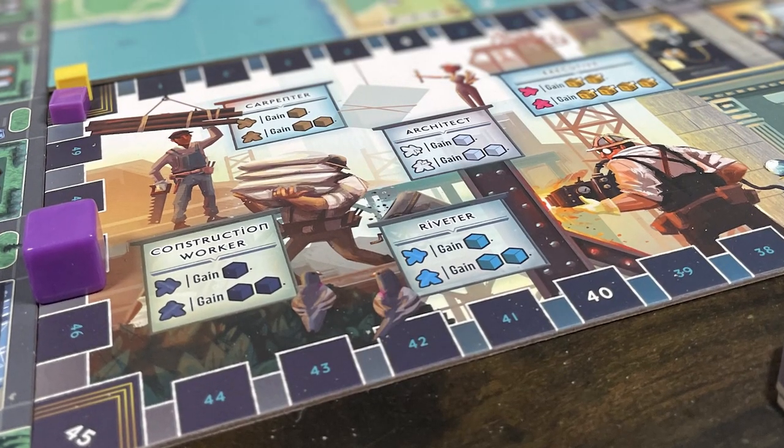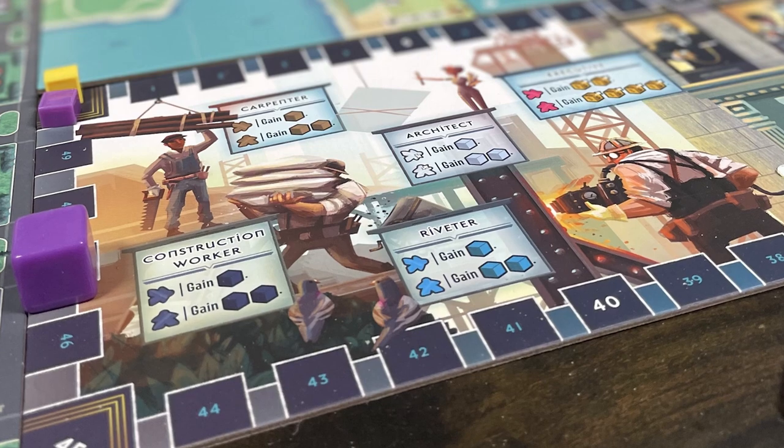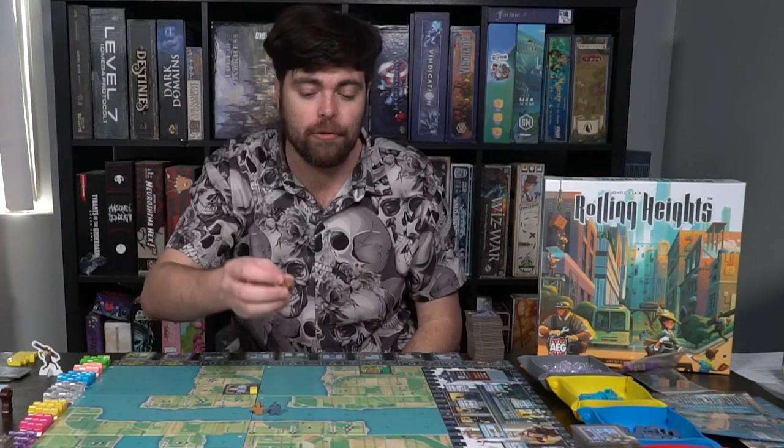Hardworking meeples are worth the most in value. Next are the ones on their side who are ready, and then the lazy ones lying flat are worth nothing. You can re-roll your meeples until half of your meeples are on their side or standing up. If you want, you can continue rolling — but if none of the extra meeples land on their side or standing up, then you're going to bust and you'll just get a wild token, which makes it very dangerous to push your luck.